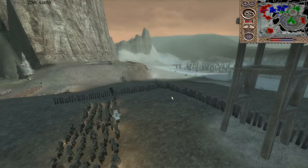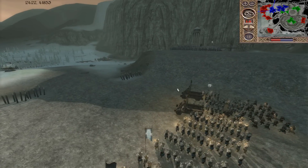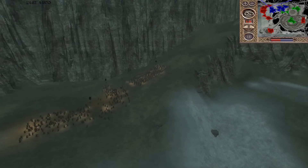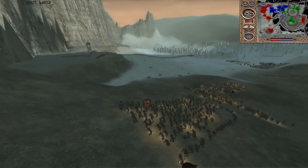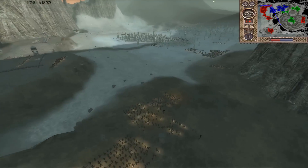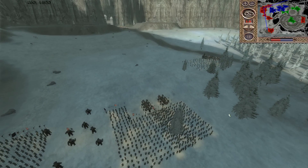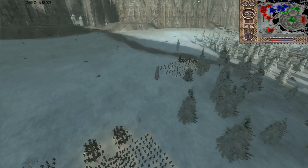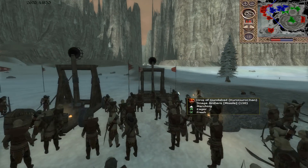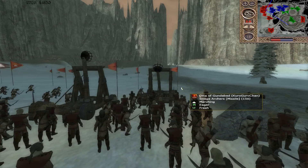The dwarves are going to hold their ground at this cool-looking defense, with arrow towers and two mounds that should be able to hold for quite some time. They're also moving up the catapult, which I think is very important to their defense. We also have the attacking catapult — Gundabad from KuruGuruChan moving up — and he's going to go ahead and fire.